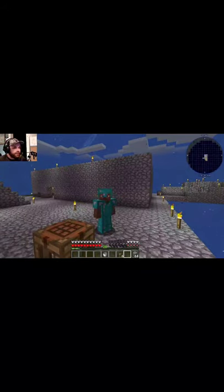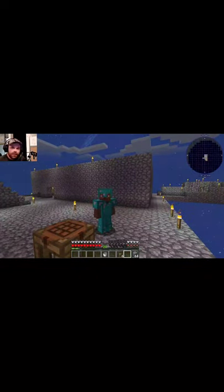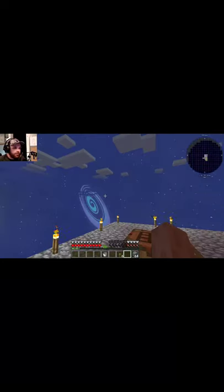Alright, so I wanted to show you guys how to actually get lava in Sky Factory 4. It's pretty simple actually. All you need is some cobblestone and a torch. So here we go.